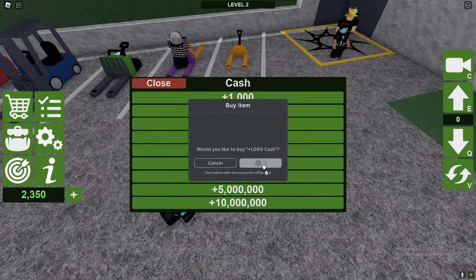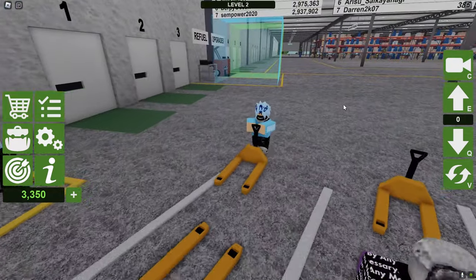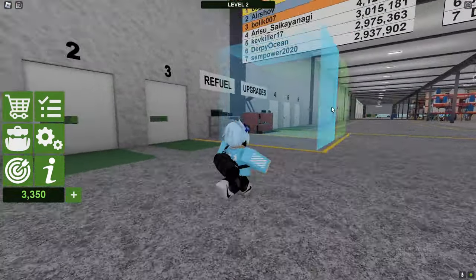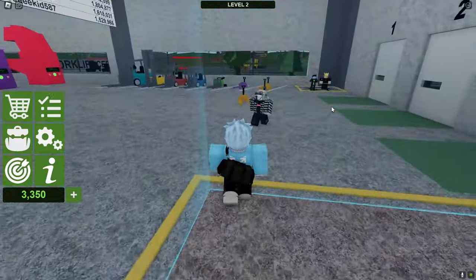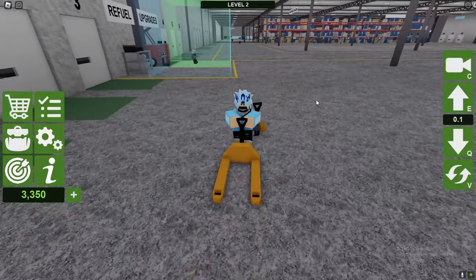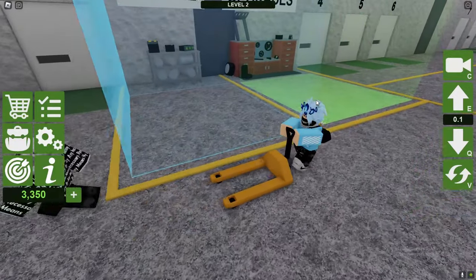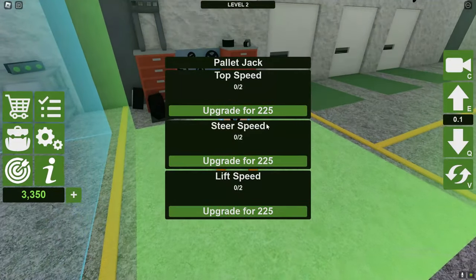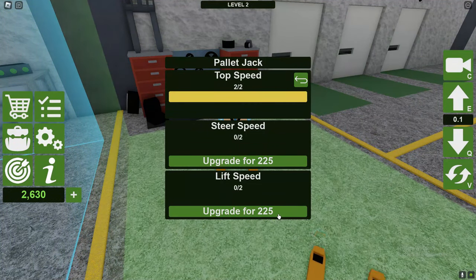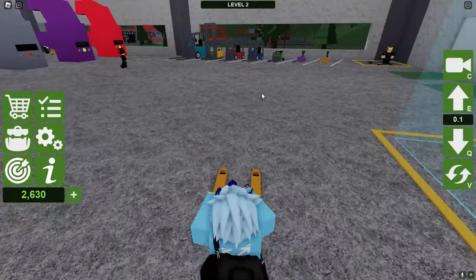Why do we even upgrade my lift speed? So where do we even upgrade this? Honestly I don't know. Five thousand — refuel upgrade. I don't really want to upgrade it because I can almost get a new one. So let me just show you guys how much it is. My walk speed is fast now by the way. Top speed — let's increase that. There we go. And don't really need to upgrade the rest. So we are now moving really, really fast.